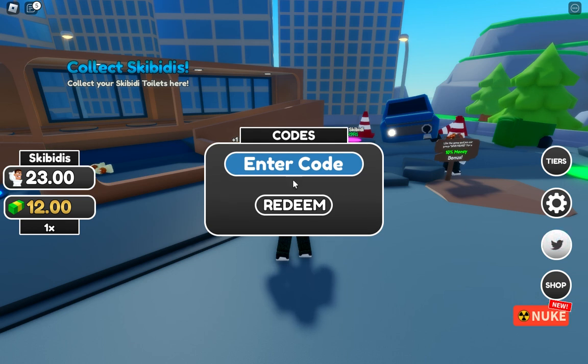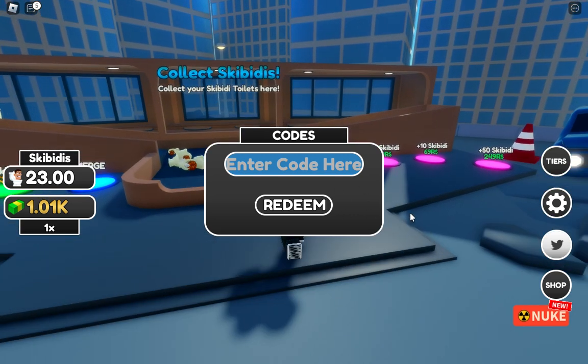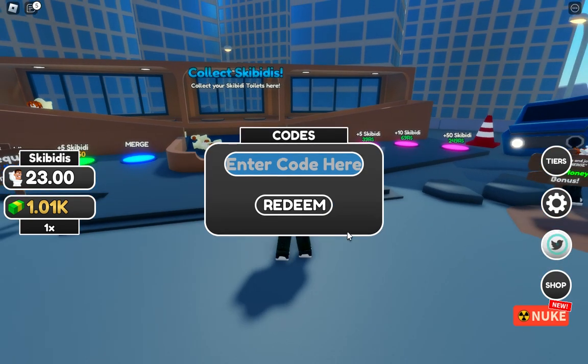I'm going to show you the code right now. You can see here — you put the code in. The code is 'INTHESKP': capital I, N, T, H, E, capital S, K, Y. Use this code. Code redeemed — I got 1K cash! You can use this cash to play the game.